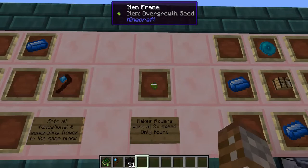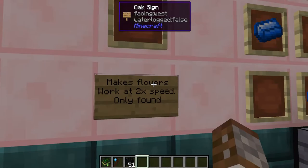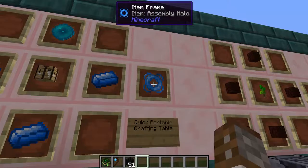Next up we have the overgrowth seed. The overgrowth seed cannot actually be crafted — it can only be found in structures such as dungeons. What it will do is make any flowers, whether functional or generating, work at two times speed.